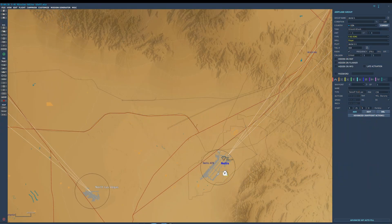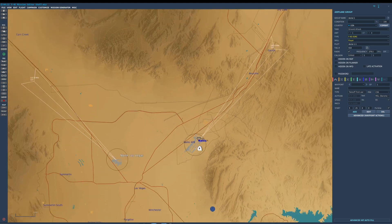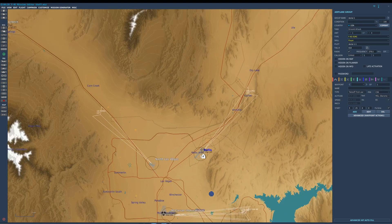Here we are in the mission editor. I thought we'd go through the mission editor tabs on the F-4 from left to right. I've got a flight of four F-4s plunked down here on Nellis Air Force Base. Adding waypoints is just the same as you would any other aircraft — you can put as many as you'd like all over the map and have it come back to land, no problem.